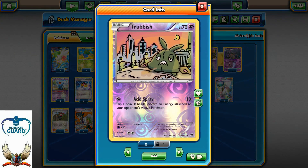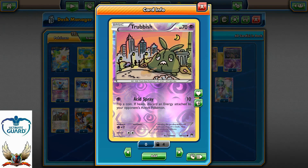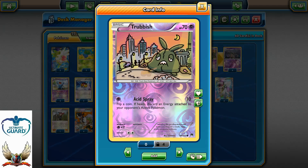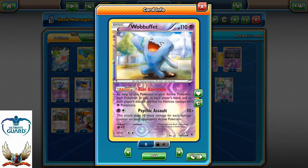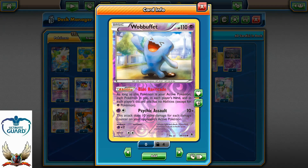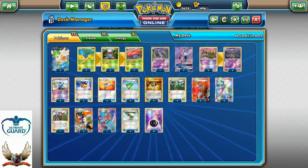Four copies of Trubbish with Acid Spray — I really like this because you can also stall a little bit, hitting for 10 and discarding your opponent's active energy card, which can be very devastating. As well as four copies of Garbodor with Threshold Lunge as our main attacker, and two copies of Wobbuffet with Bite Barricade. As long as Wobbuffet is your active Pokemon, each Pokemon in play and each player's compiled hand will not have abilities. That's pretty much all the Pokemon — 22 in total.